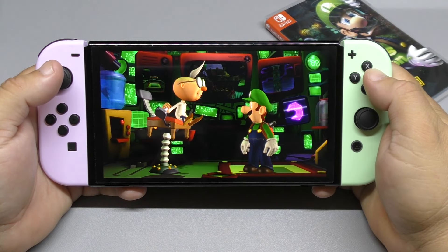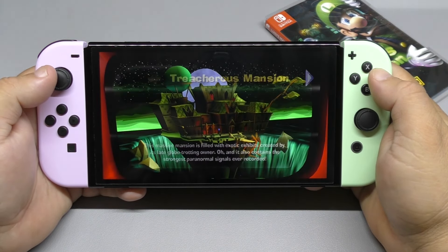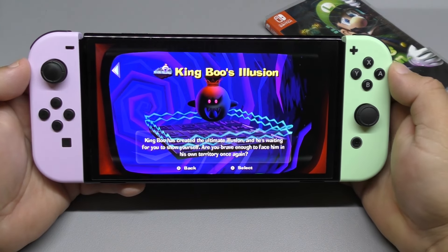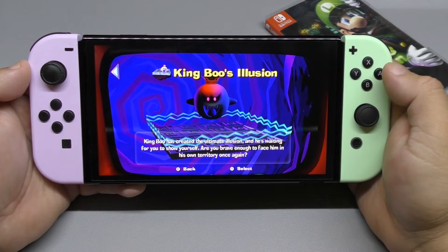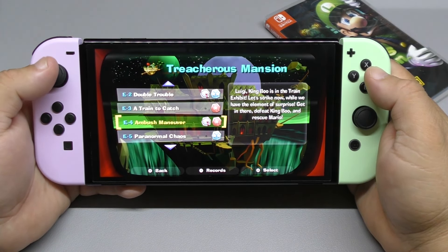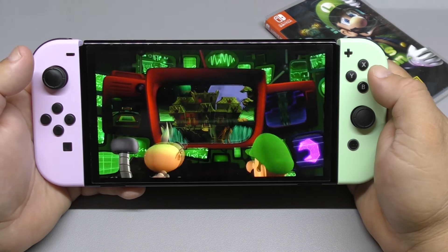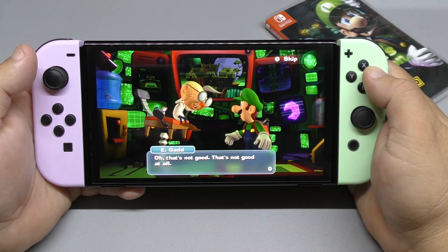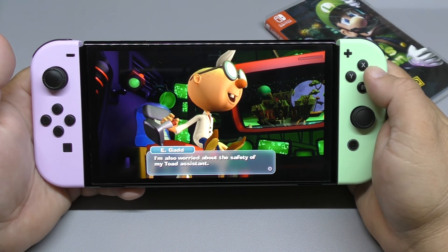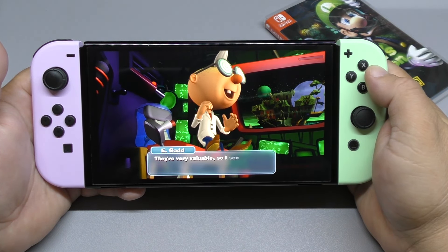Now I'm going to share a mission — one of my favorite missions in this game. This game has a lot of great missions. You can also, once you finish it, replay the boss fight — King Boo's Illusion — as many times as you want and try to get a better time. One of my favorite missions here is this one right here: Double Trouble. I did get stuck on this mission, but once I figured it out — because it's kind of puzzly.